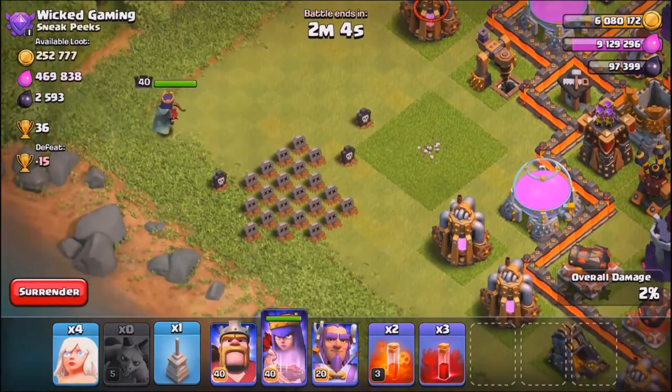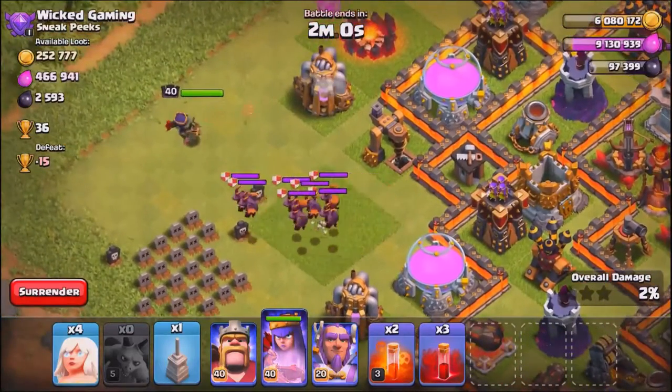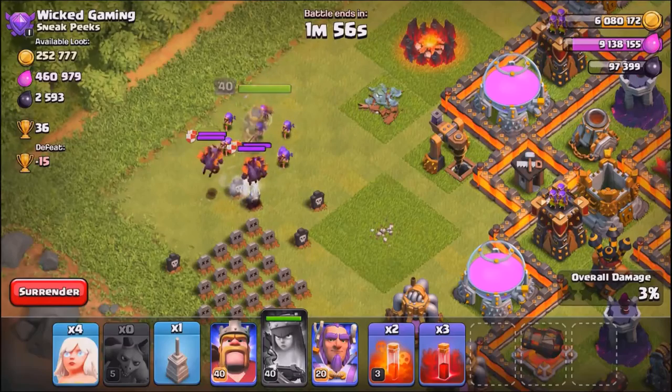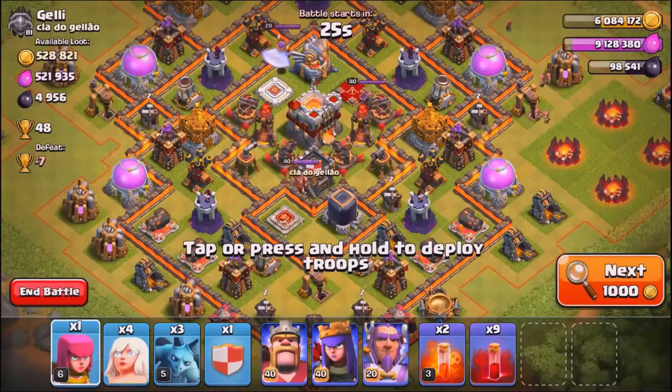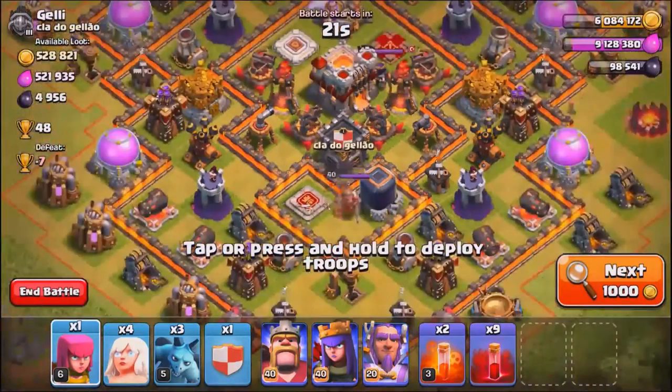Golems are back in town, as well as minions, because they do well against valkyries. Look at that — the minions are lured out after the archers, so he had archers and minions in there. Because the archers were lured first, the minions stayed behind. Minions could definitely cause serious damage to valkyrie attacks if you don't deal with the clan castle.